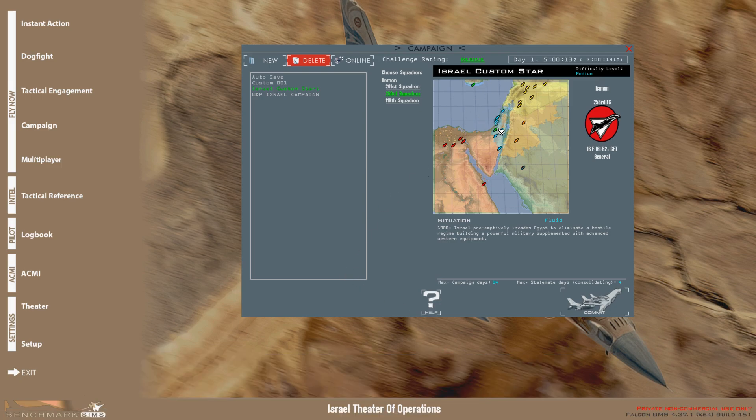So on the campaign screen, we're going to find the Hats Room airfield, we're going to find the squadron, click it, and hit commit.